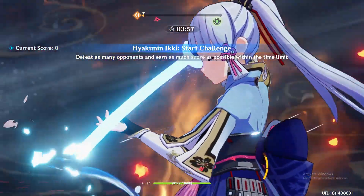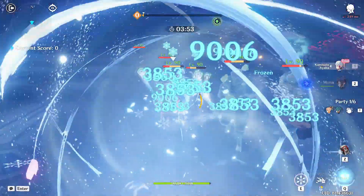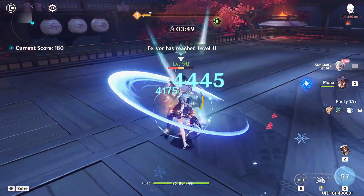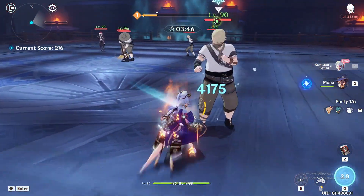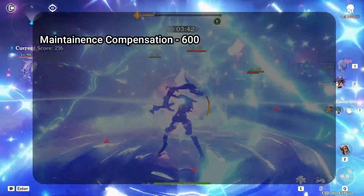These past few banners have left many F2P players with little or no primogems left, and with the recent announcement of patch 2.6, you would want to know how many primogems you can save in the upcoming patch. From maintenance and issue fix compensation, we will get 600 primogems in total.